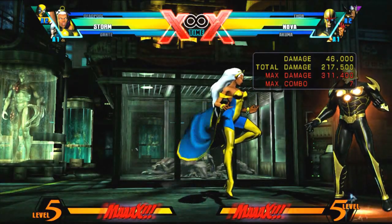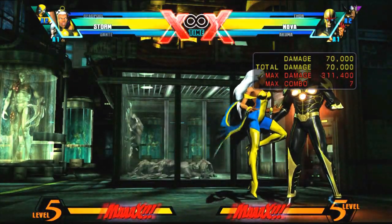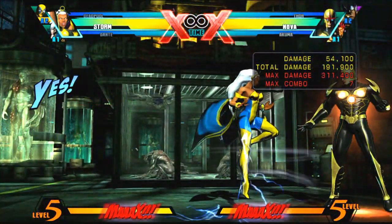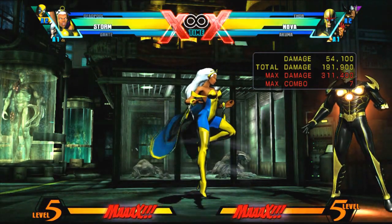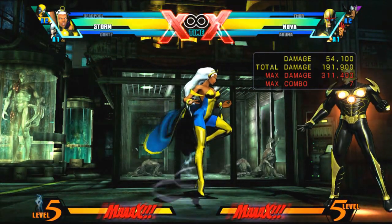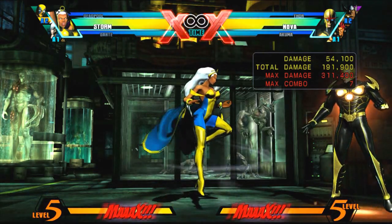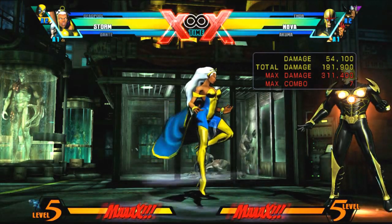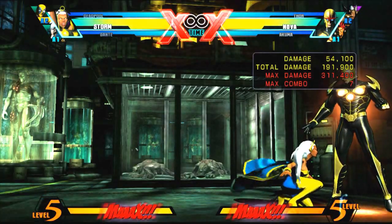Get a character that OTGs — I have my man Deadpool. Then after that you're going to hit special hard special, bring the character back down to the floor, then you want to X-factor and do dragon punch with two attack buttons to do Storm's Elemental Rage.